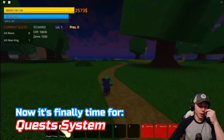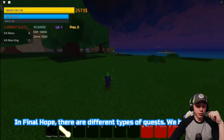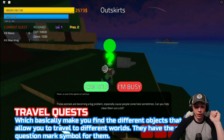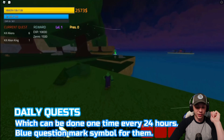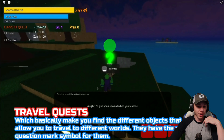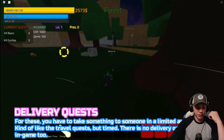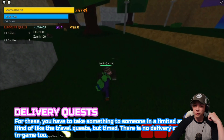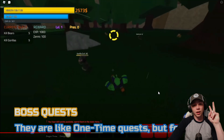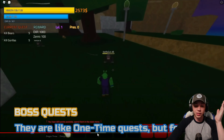Now it's the quest system. It's very similar — you have different types of quests. One-time quests you only do once. Daily quests done every 24 hours, just like Final Stand. Travel quests. Raid quests — one-time only, completed by completing raids. Delivery requests, which weren't singled out as their own category in Final Stand. Boss quests are one-time quests specifically for bosses.